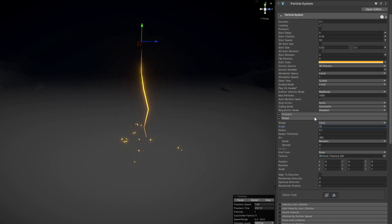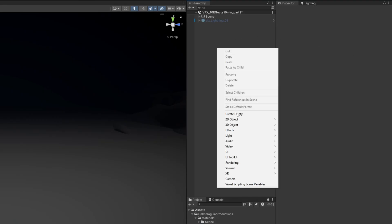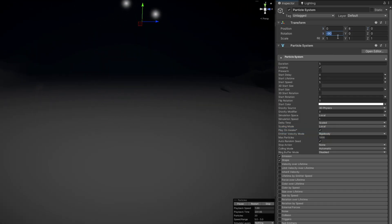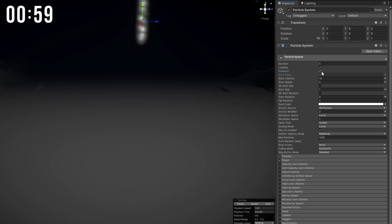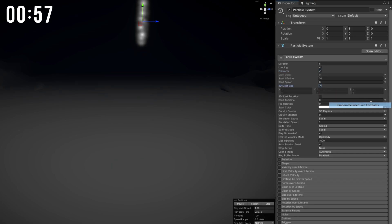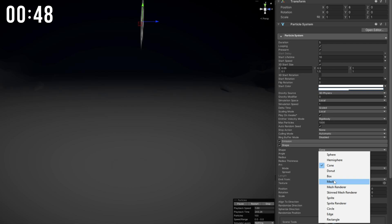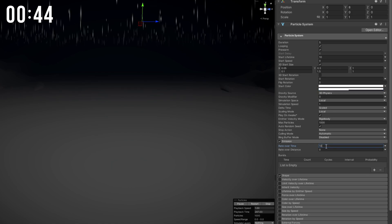Let's move on to the next one, which is Rain. New particle system — reset the position. These ones need a high lifetime with no start speed but pre-warm turned on. I'm gonna stretch those particles so 3D start size, random, small on the X but stretched on the Y, random between two colors because I want some of the rain to have transparency. And very importantly, on the shape I want a box — a very big box on the X and on the Y with a really high rate over time.